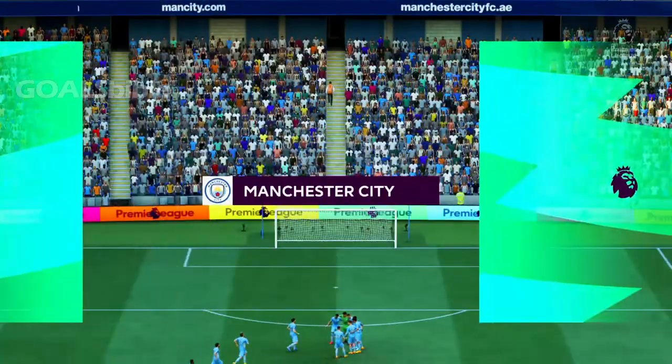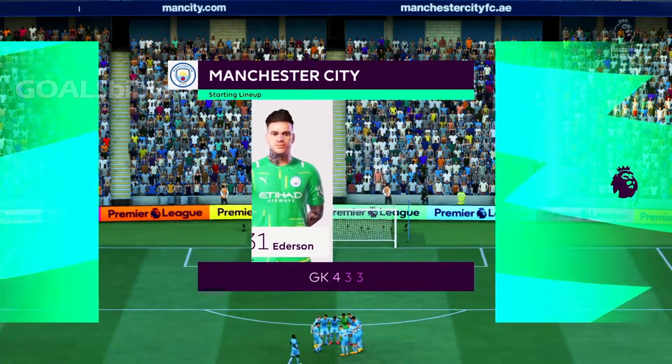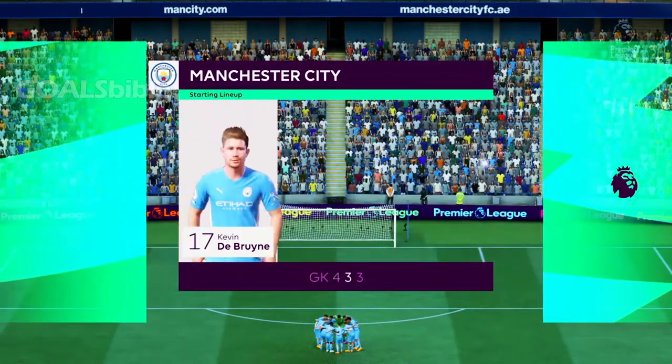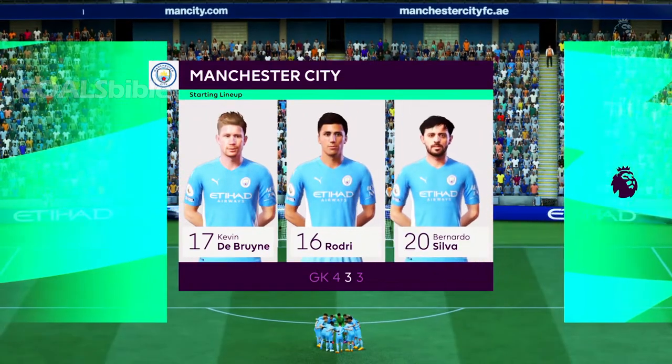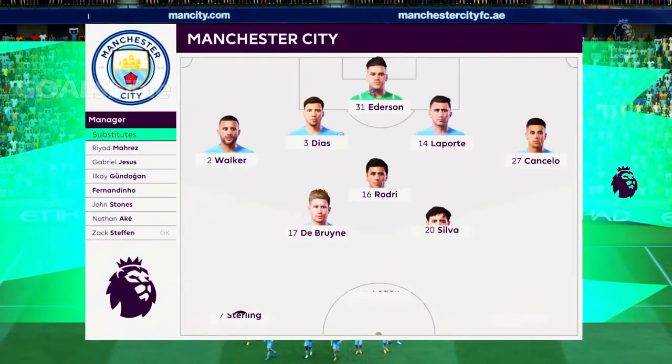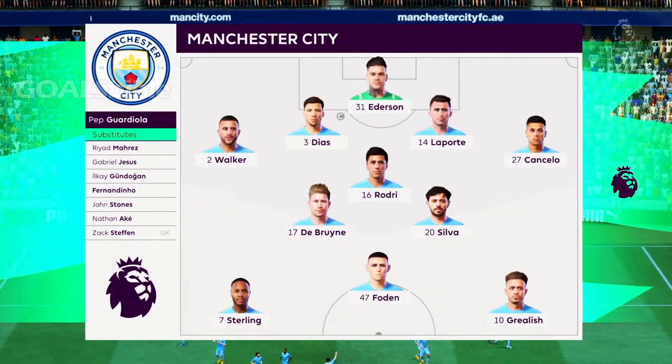Introducing the starting players for Manchester City: Ederson begins in goal; Joao Cancelo starts with Kyle Walker as full backs; Bernardo Silva plays alongside Kevin De Bruyne in the center of midfield, and in this tactical setup they have just the one player in attack.